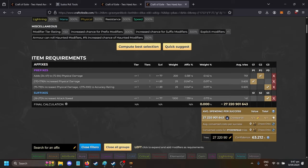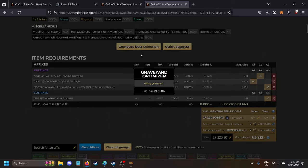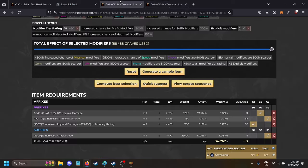I've got it selected up here and then we can compute our best selection. It runs a generator and pops out something pretty underwhelming to be honest. I'll show you a better version — I've messed around with it for a bit and got to a better point. I'll show you what it shows and then the better version.